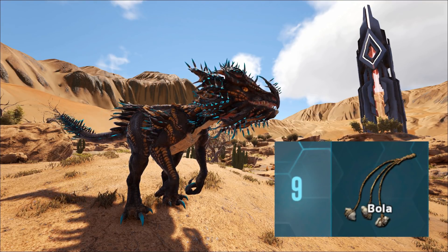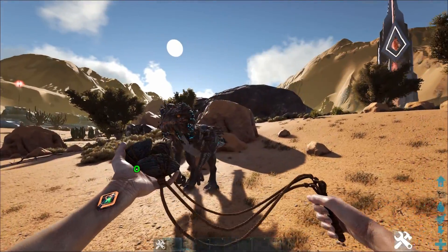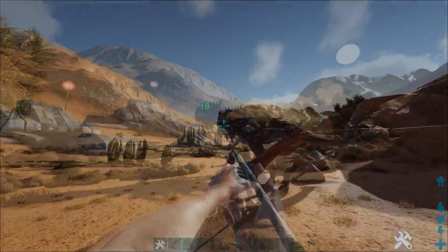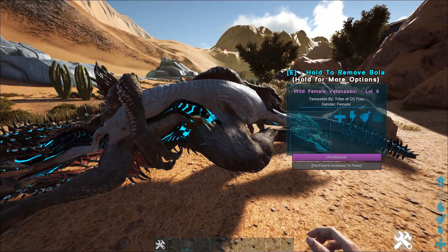These guys are very aggressive when you get near them. Bolas will help you avoid being hit by the needles. I also recommend having two people — one to distract it and another person to bola it and tranq it. If you stand to the side of the creature, it will not be able to shoot you with needles. That's also a benefit of having two people.